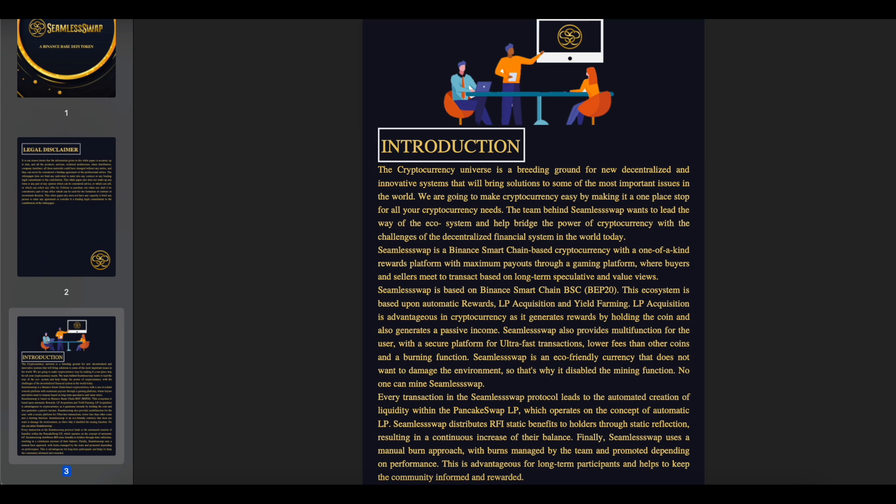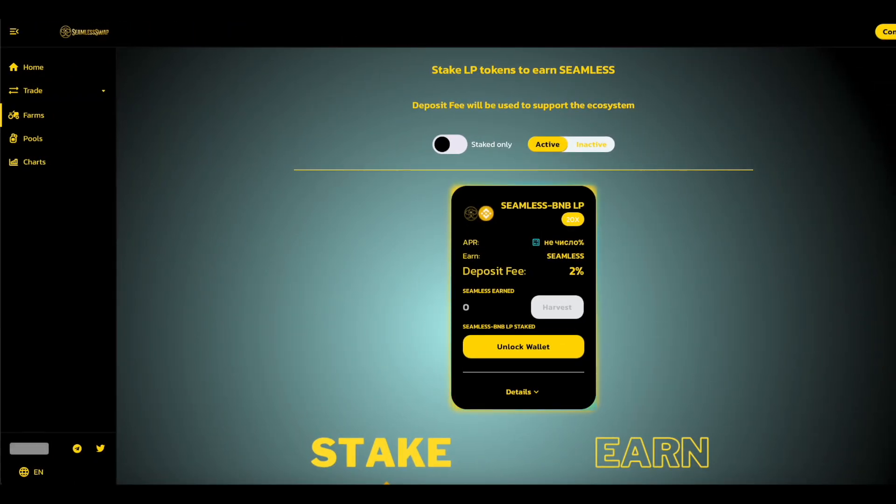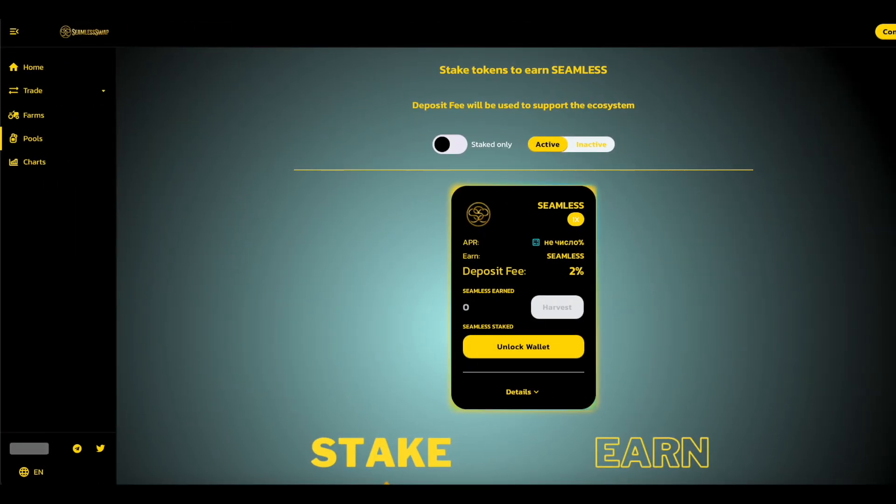SeemlySwap is an eco-friendly currency that does not want to damage the environment, so that's why it disabled the mining function — no one can mine SeemlySwap. Every transaction in the SeemlySwap protocol leads to the automated creation of liquidity within the PancakeSwap LP, which operates on the concept of automatic LP. SeemlySwap distributes RFI static benefits to holders through static reflection, resulting in a continuous increase of their balance. Finally, SeemlySwap uses a manual burn approach, with burns managed by the team and adjusted depending on performance. This is advantageous for long-term participants and helps to keep the community informed and rewarded.